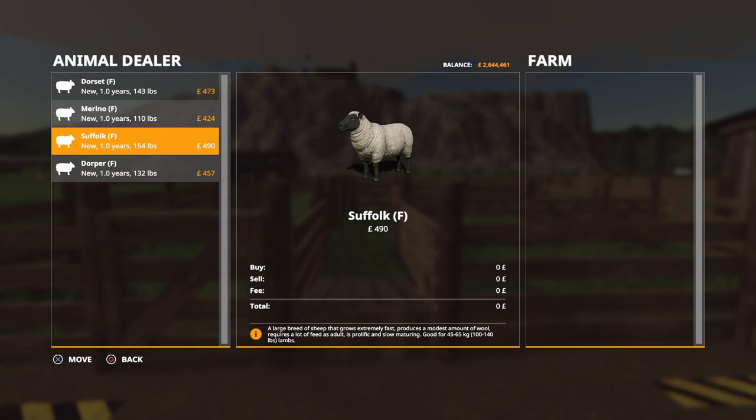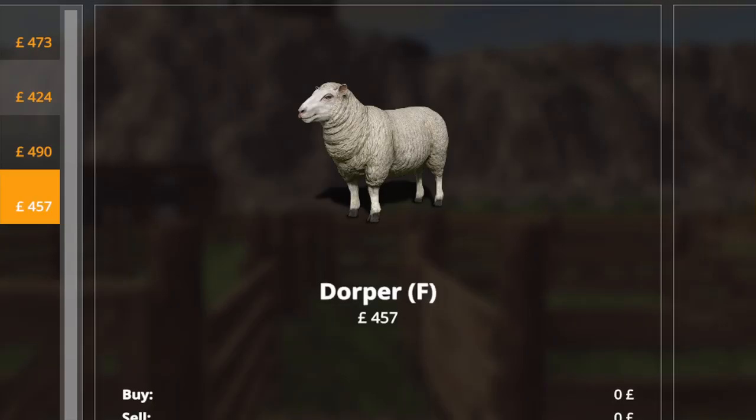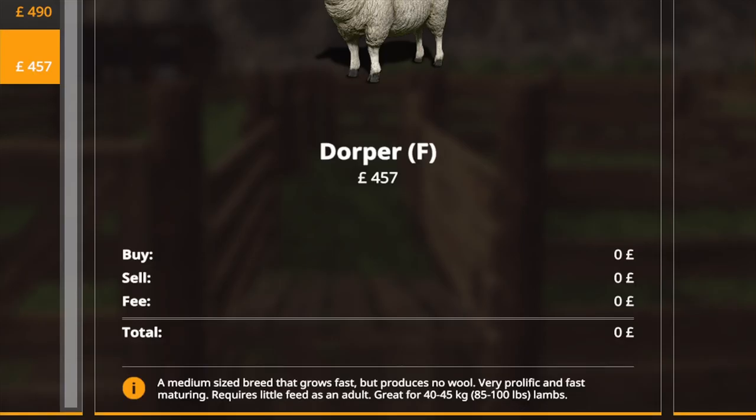The feed isn't too much of a problem because they're taking grass or hay, which are commodities you can cut yourself or buy - it's not going to cost a great deal of money anyway. The Dorper is a medium-sized breed that grows fast but produces no wool, so bear that in mind if you're looking for wool.